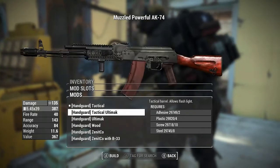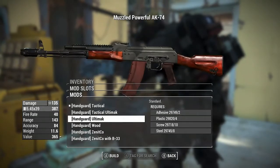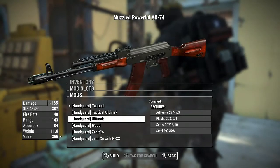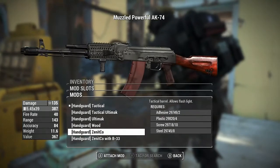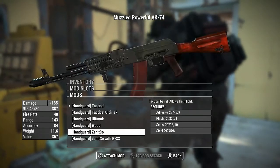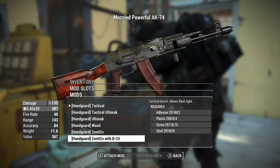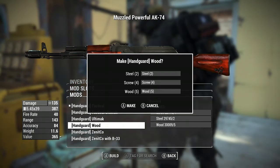For your handguards, you can have the tactical rail, the Ultimak extended rail, the Ultimak with the bottom of the handguard in wood, the regular wood furnished handguard, the Zenico rail which looks more like an AK-12, and then the extended Zenico rail which looks more modernized. I'm gonna go with the wood furnished handguard.